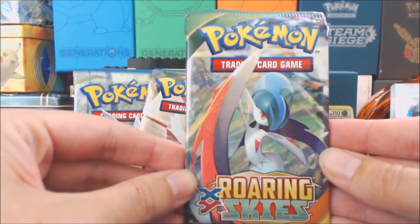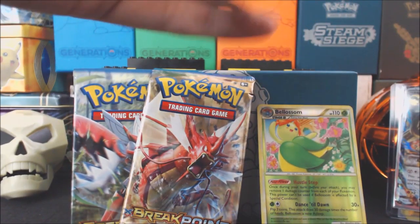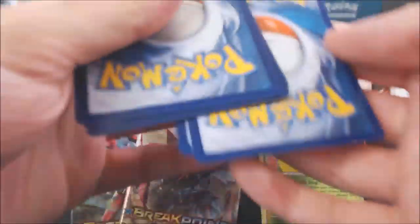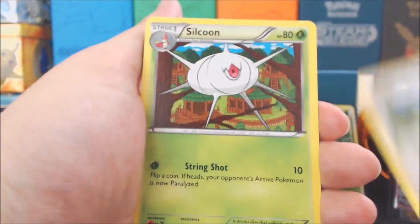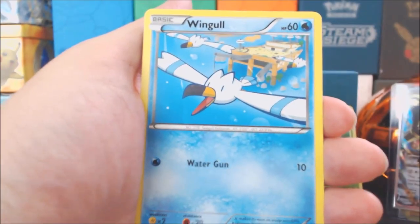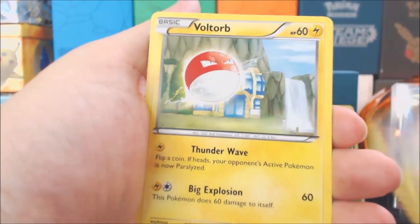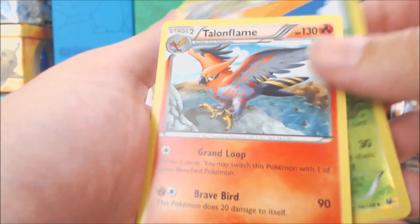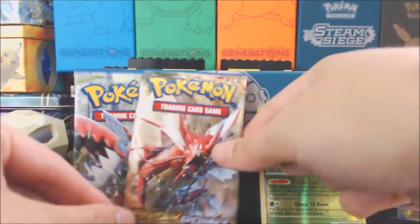We're going to start with the Roaring Skies pack and see if we can get anything. We got Togetic, Wally, Suicune, Wingull, Spearow, Shupert, Togepi, Voltorb, a Ninjask Reverse Holo, and a Talonflame Rare. I love this Talonflame card — that is cool. What a pretty bird.